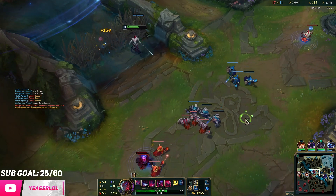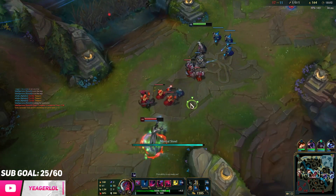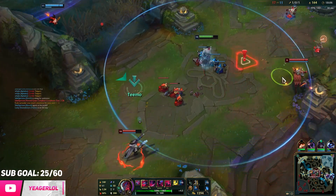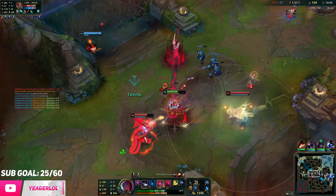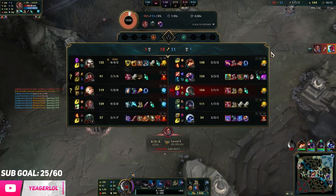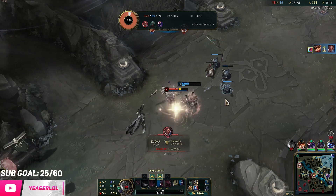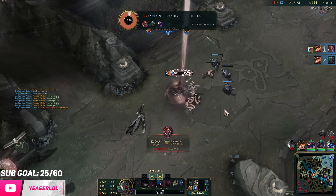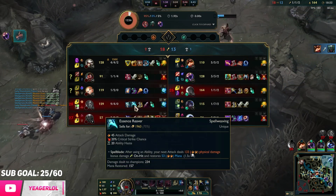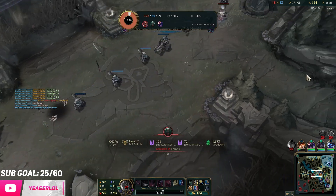That was so close. I didn't want to waste my cooldowns because I didn't know what he had up. I think I missed one Q as well — that's why he survived. But at least he has to recall; if he doesn't, I'm going to kill him. That's a lot of damage. He's going to die to Pyke gold. That's super worth it — he's sitting on nine kills with Essence Reaver and Galeforce. Did not expect the damage, but that's my fault.